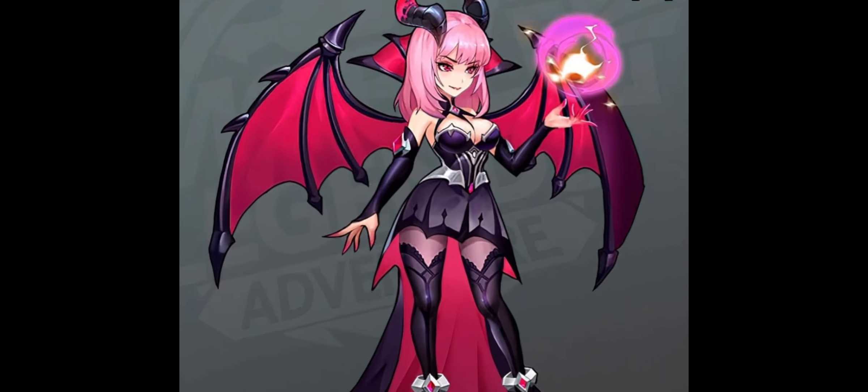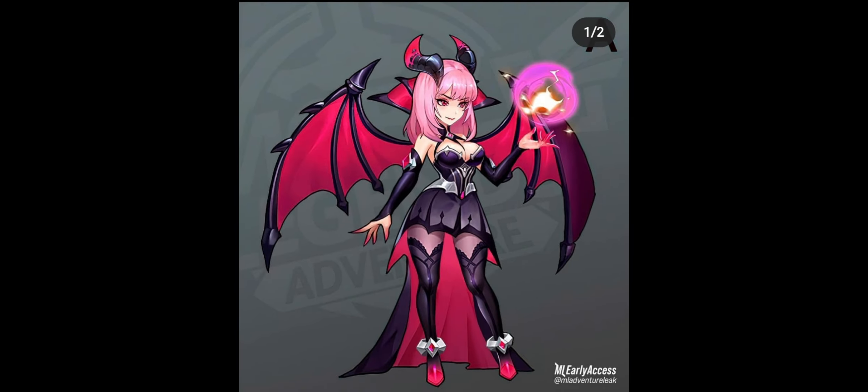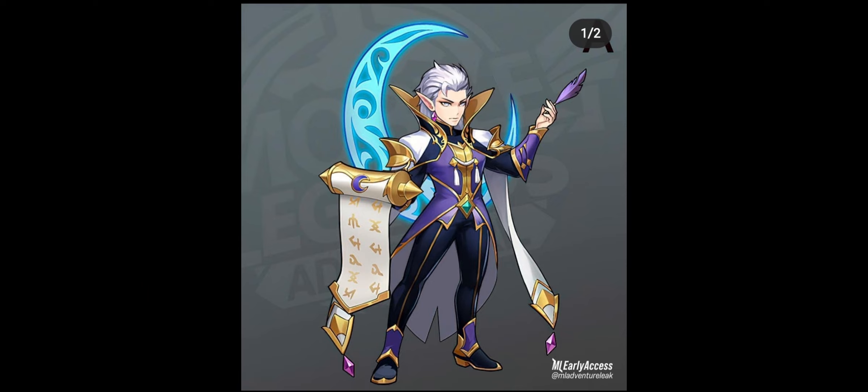Next one is Alice. Alice will most likely look like this — they changed the eyes and the face a little bit. And of course they also made some other adjustments to her design. Next we have Estes and I really like this one — he looks way more badass than before.